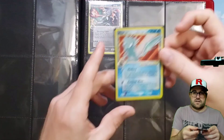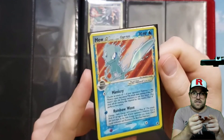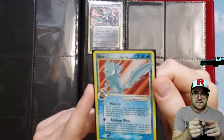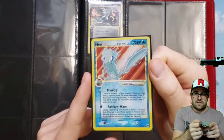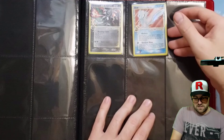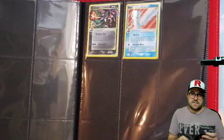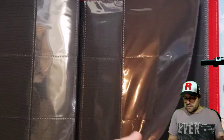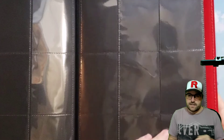And then the Mew here — I got this as part of a collection purchase. He most certainly has a print line that kind of goes through his eye there, but I love it very much. It's always nice to get a card in a bigger lot that you're not necessarily expecting — it's a nice surprise. And in that respect I'll never forget purchasing that or finding it in the collection.